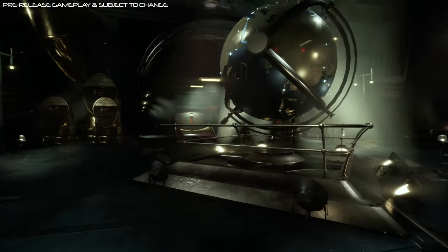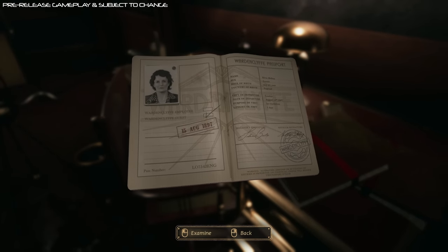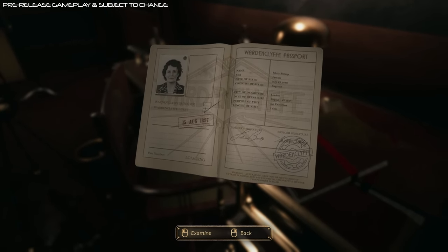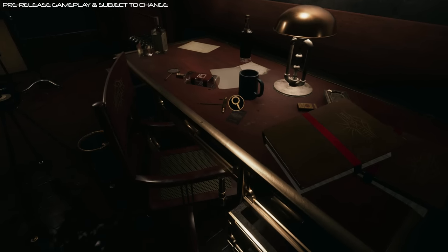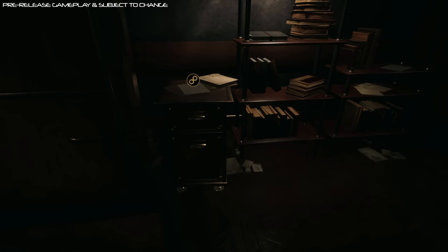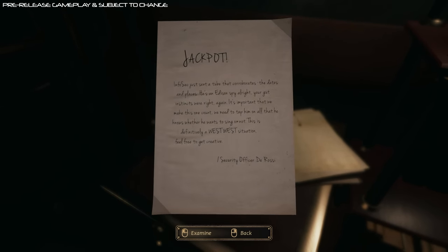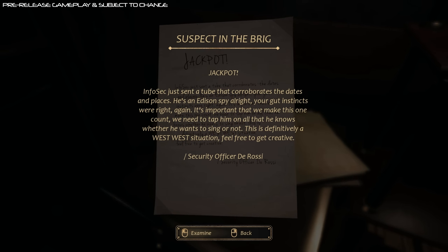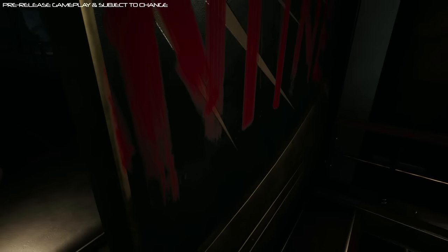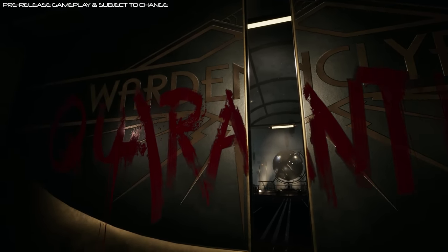It goes without saying that this is firmly planted in an alternative version of history. According to the developers' website, this game takes place towards the end of the 19th century, but this time around Tesla has been able to gain the upper hand over his rival Thomas Edison. Unfortunately, this war with Edison has left Tesla more than a little bit paranoid, which becomes immediately apparent upon reaching the checking area. And that appears to be the least of your worries, because the whole ship is on lockdown due to an unexplained quarantine.